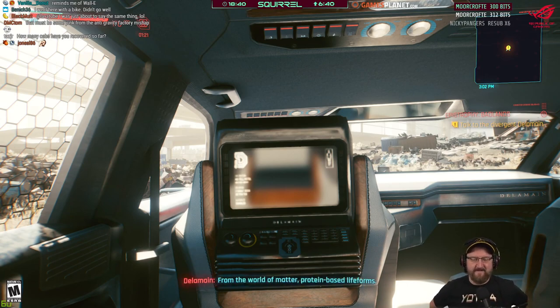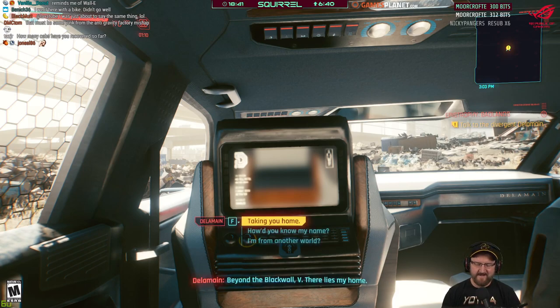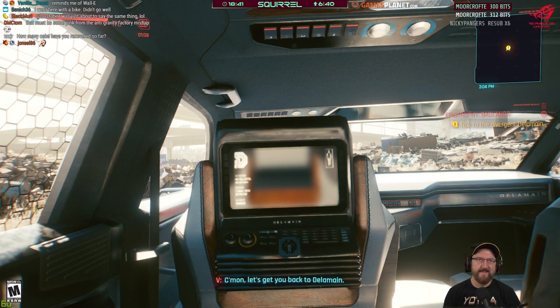And you come from beyond the Blackwall, V — there lies my home. Right, come on, let's get you back to Delamain. Did father dispatch you to collect his rebellious children? Yep. Hope you all don't hold it against me. I'm a free spirit — an independent, literally thoughtful being.